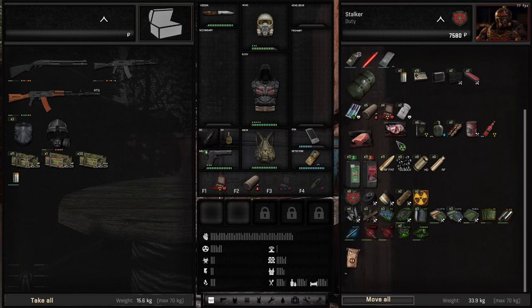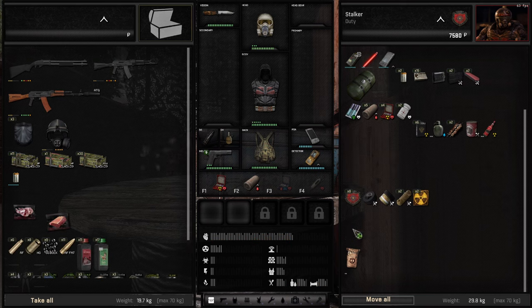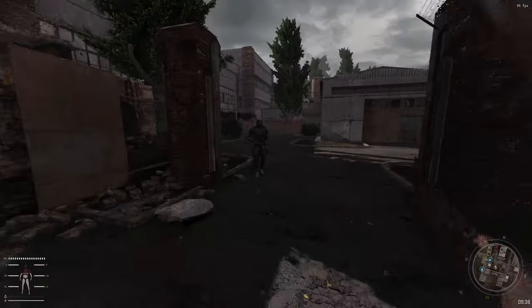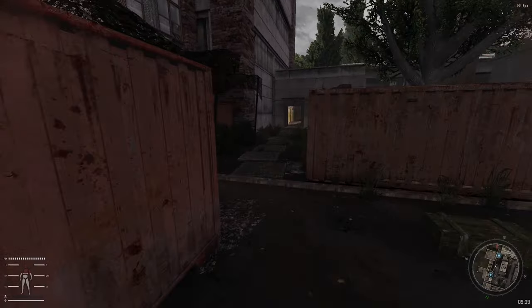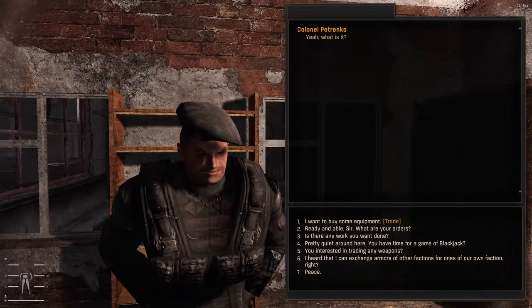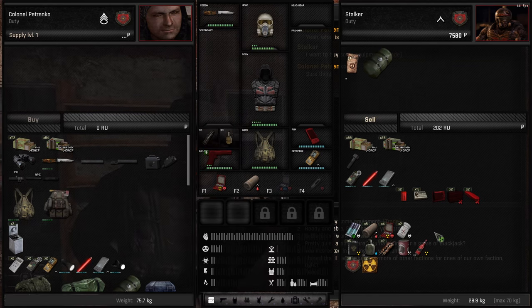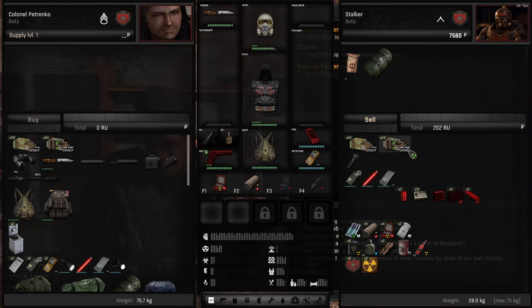I'll drop one battery — don't want any extra weight. I'll sell these, and the meat as well. All of these we will not need yet. What I can sell to the mechanic I will sell to him, just because he has better prices than the general tradesman.